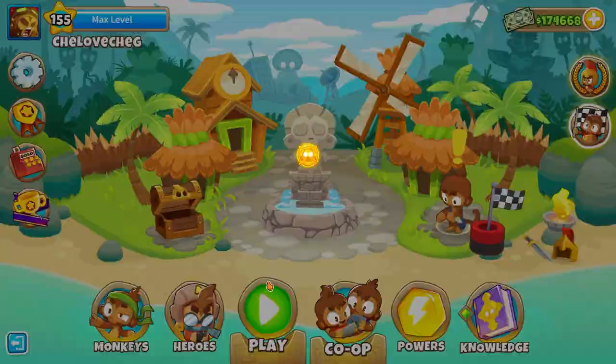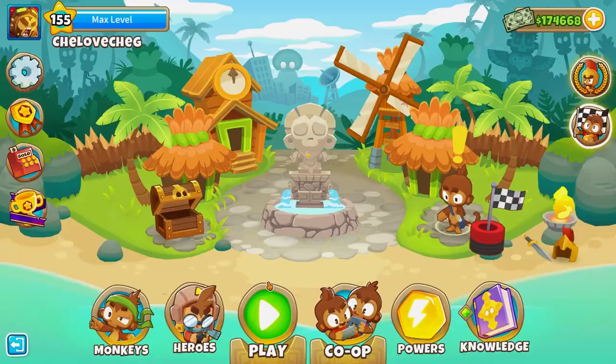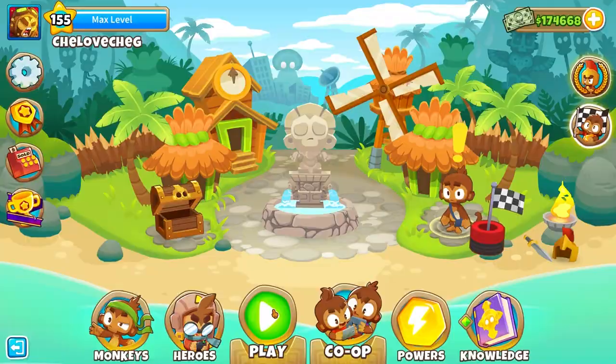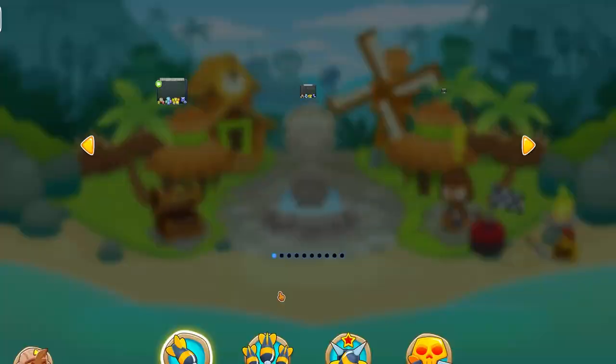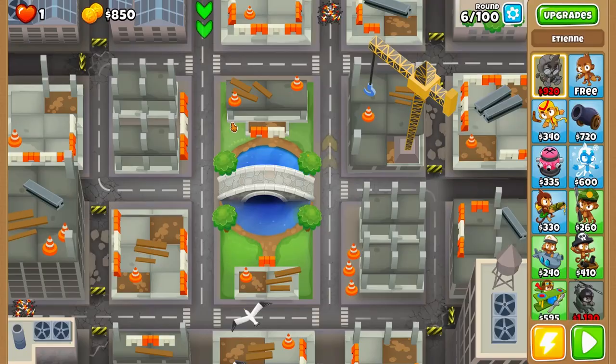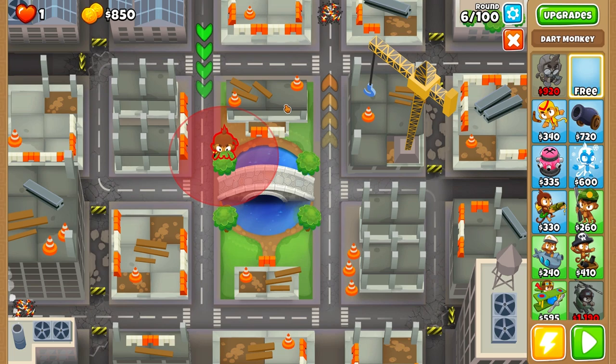Etienne is not only the best support hero in chimps mode — Benjamin will be better because of his money-generating abilities — but Etienne is the second best hero in terms of support because he allows camo vision to other towers. Now I want to show you the strategy for four impoppable on High Finance, a really interesting map with very little room to place towers.